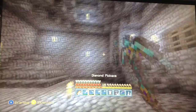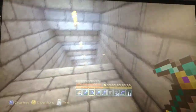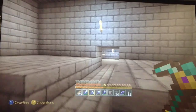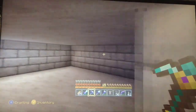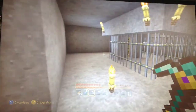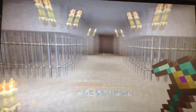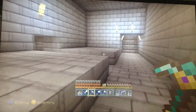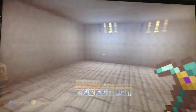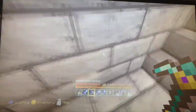The other side looks exactly like this. Down here goes back up that way. Down here I've got just a little room that's empty right now. There are little jail cells — I didn't really know what to do over here so I just built jail cells. Push this button and it opens. I've got a room down here that is also empty, and you can close it back up from down here too.